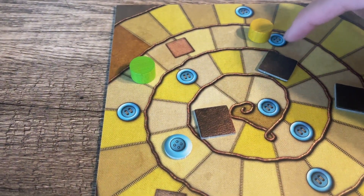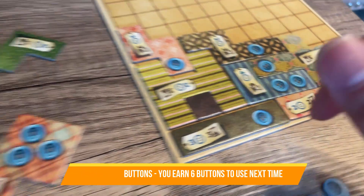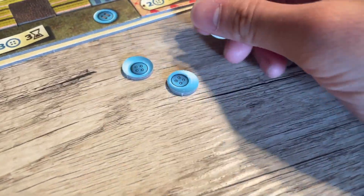For instance, in this case, my time token moved to this space which allowed me to earn button income. I have a total of 6 buttons on my board, so I earn 6 buttons and can start using them on the next turn to purchase more patches.